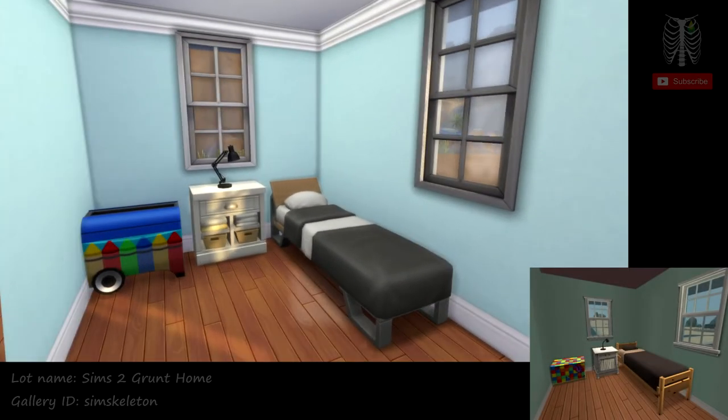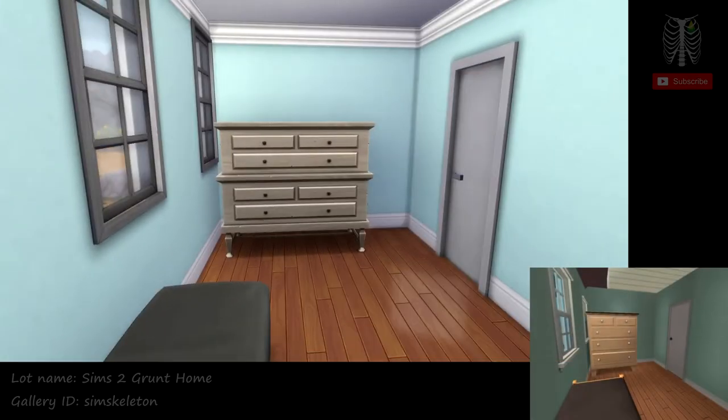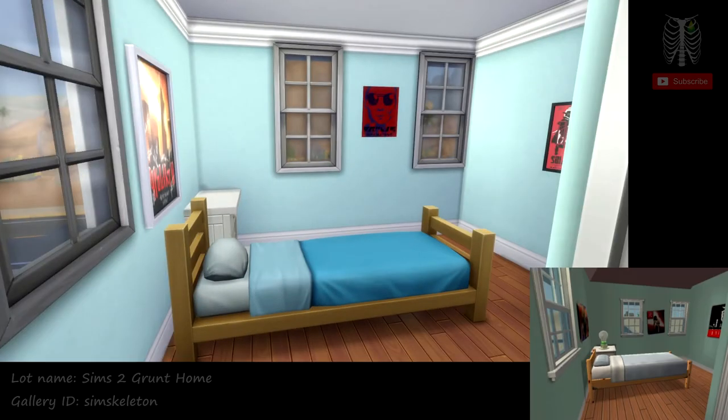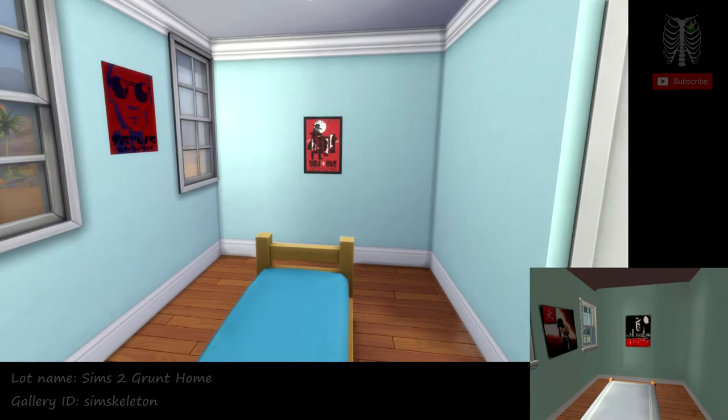This bedroom, just because of the toy box, I imagine this is Buck's room. And this one makes me think of it being Rip's room, mainly because of the posters — I just feel like that suited him. But honestly, it's player's discretion.